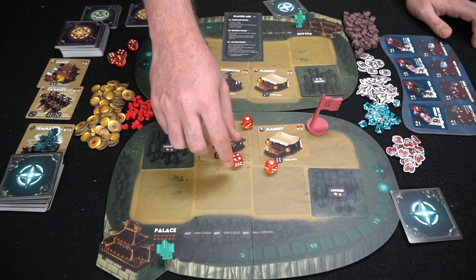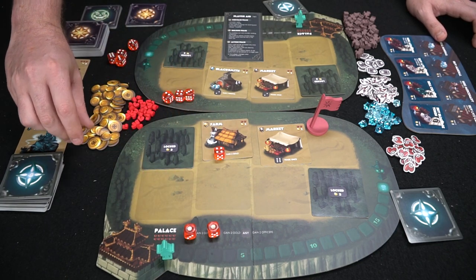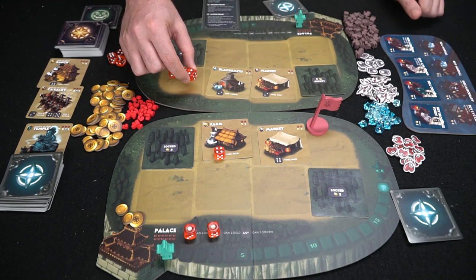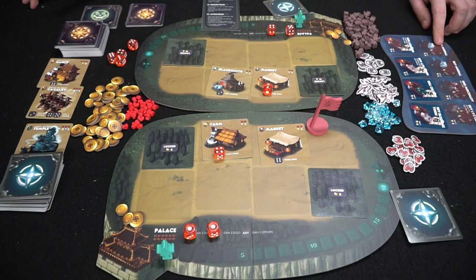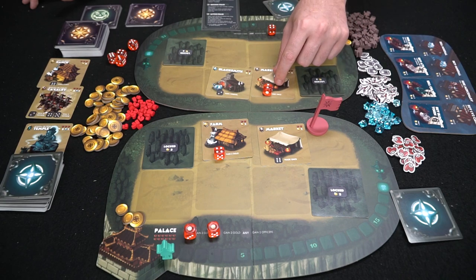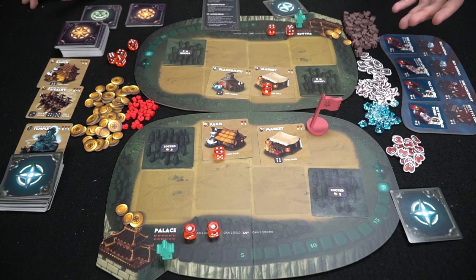You can place dice on the spaces of buildings you've built, or on the base player board spaces to gain things like two gold or two officers. For example, placing dice for three gold, two gold, and two gold gives you seven total. Trade actions come into play with a roll of two — you can place dice for gold and then use a trade action. Trade actions include selling minerals for gold, buying minerals, hiring mercenaries, buying level two cards, placing blockade tokens on opponent buildings, selling culture, buying attack tokens, or hiring assassins to ignore defense cards and deal damage.